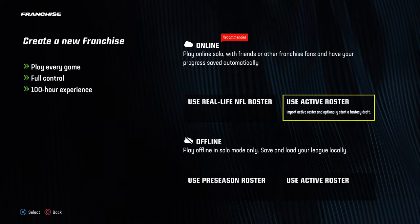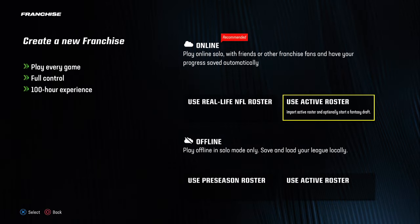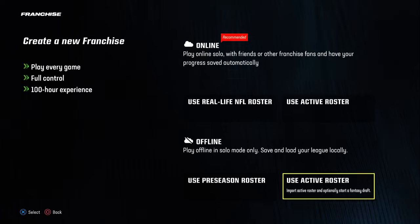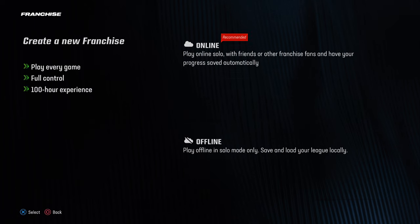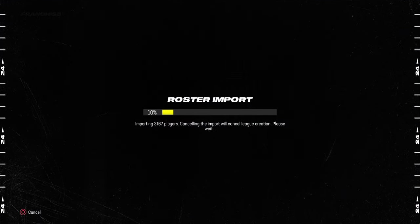This is also assuming you're doing this on your own. You go to 'use active roster' — I don't really do offline, but if you're playing alone you could. Then you 'optionally start a fantasy draft' and it'll import. One thing to note: it's currently Week 12 in the NFL season, so some players' overalls have been updated to reflect real-life performance this week — some change a little, some not at all.